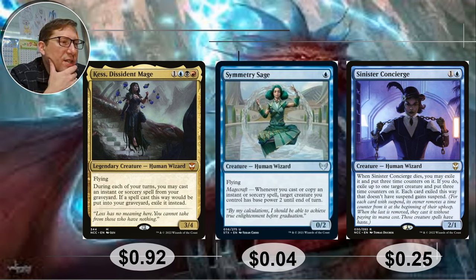Symmetry Sage — 1 blue, a human wizard, a 0-2 flyer. Whenever you cast or copy an instant or sorcery spell, target creature you control has power 2 until end of turn. So good because you can make a whole bunch of 1-1 tokens easily, then use Symmetry Sage's trigger to make it a 2-1, and then do the casualty thing — sack it right away. Casting a spell creates the creature, you give it 2 power, then sack it to copy the spell. Pretty easy engine. 4 cents.